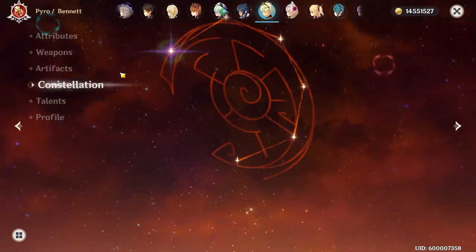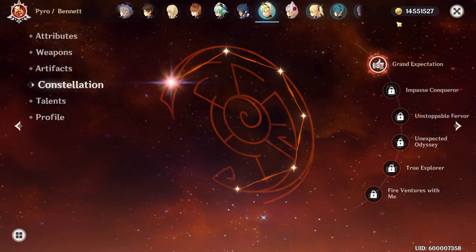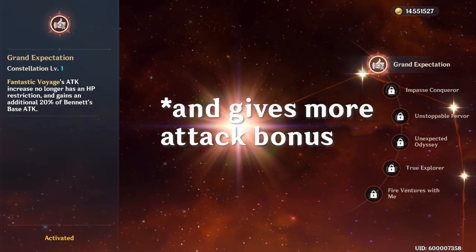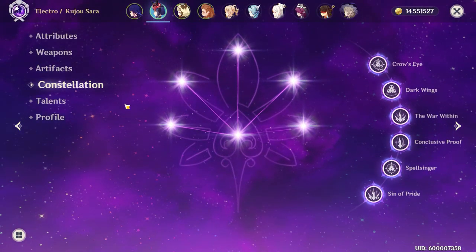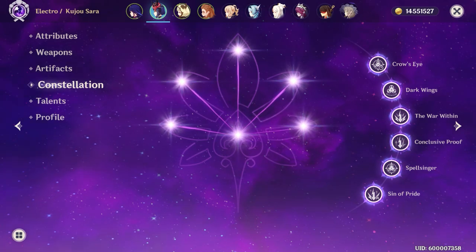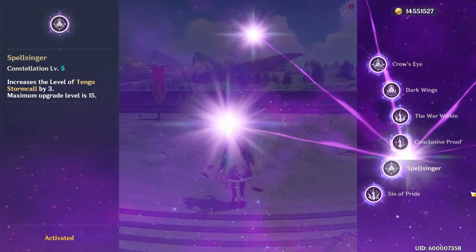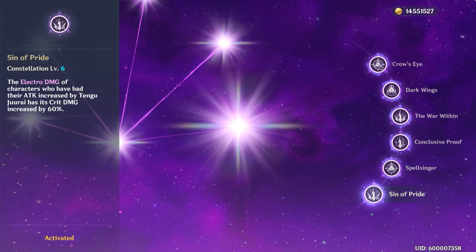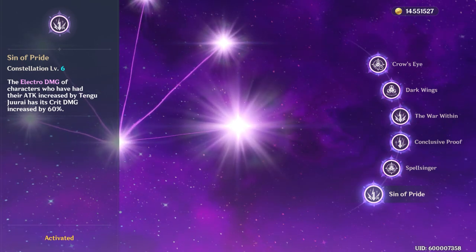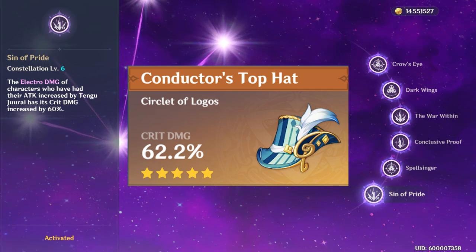Let's go over constellations. Spoilers, this is where Sara shines much harder. The important ones for Bennett are C1 and C5. C1 allows you to heal and provide your attack buff at the same time, and C5 upgrades your Q level by 3. As for Sara, her important ones are C2, C5, and C6. C2 allows your E to also provide an attack buff. C5 upgrades your E level by 3, and finally her C6 increases your team's Electro Crit Damage by 60%. This is absolutely game-changing, as this is basically a max-level Crit Damage hat artifact in the form of a passive.